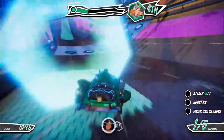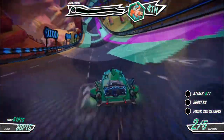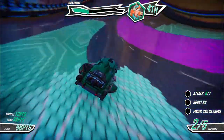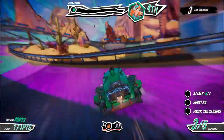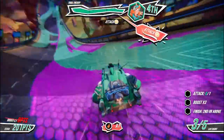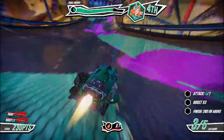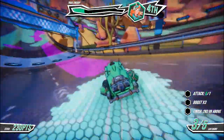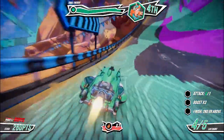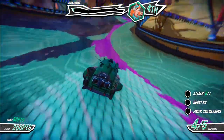Now you get to see what those traps do. That little translucent hexagon you saw earlier just laid down a nice big path in my team's colors when I went through it. Now of course, if one of my opponents had gone through it, it would have laid down a track of their color, which would have slowed me down. When I'm traveling on the teal color, I move faster. On the regular unpainted segment, I move at regular speed. And if I travel over the purple segment — my enemy team's color — I move slower.